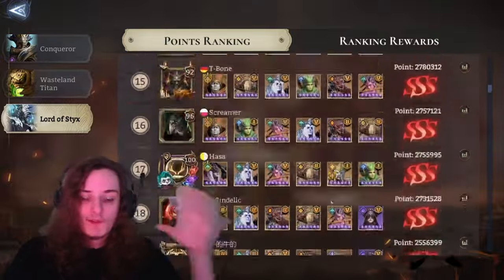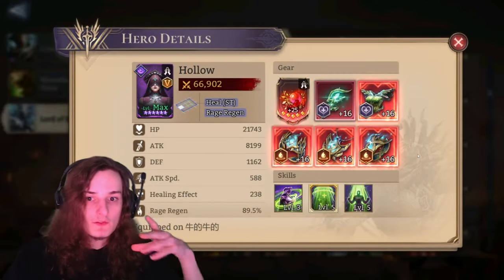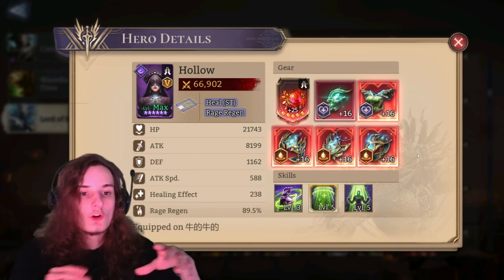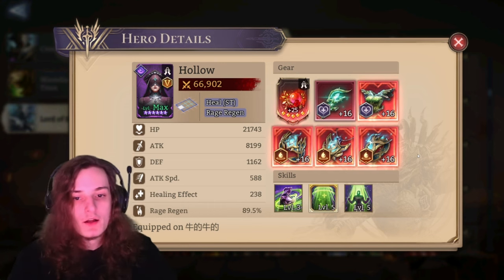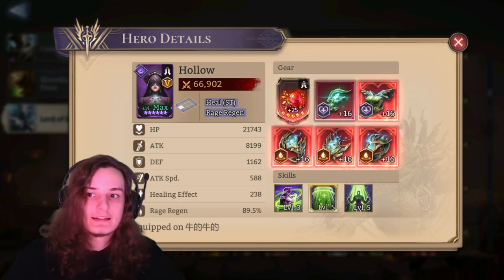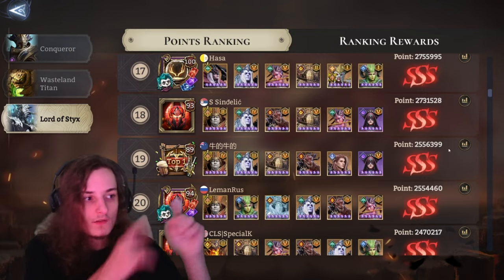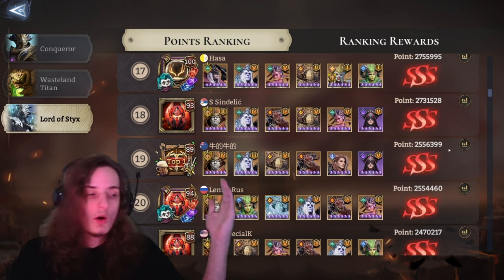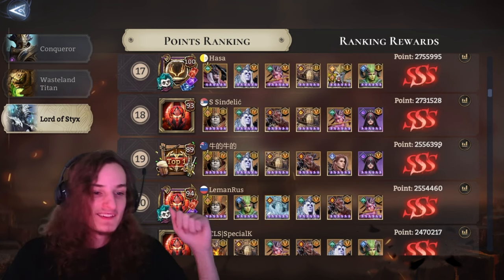And now Lord of Sticks. For Lord of Sticks, again it's rather simple — because the Lord of Sticks also doesn't do a ton of damage, you can also use the guild boss build that we showcased a bit earlier. Yeah, that's pretty much the same thing — you're just going to use her in combination with any of those teams. So guild boss build Holo for Lord of Sticks is definitely someone you should or could consider using.